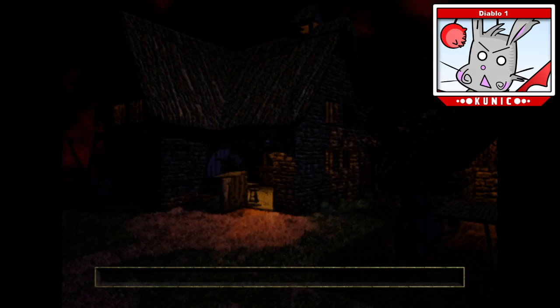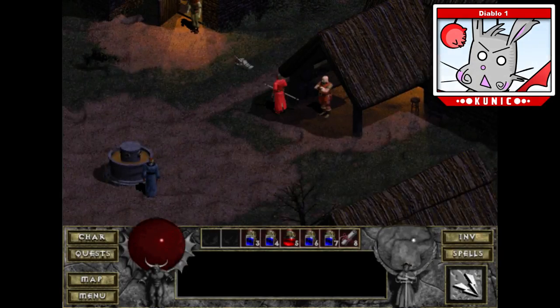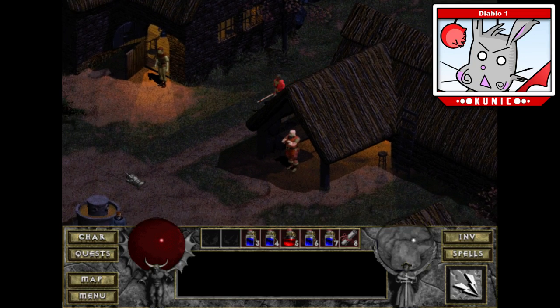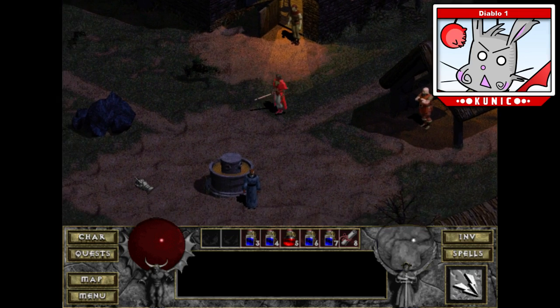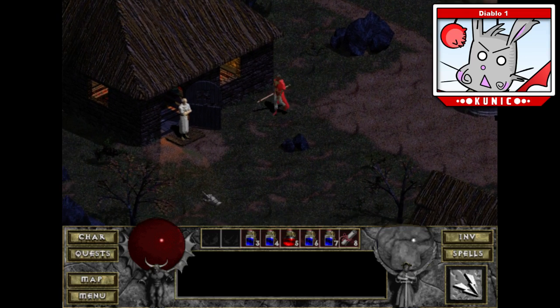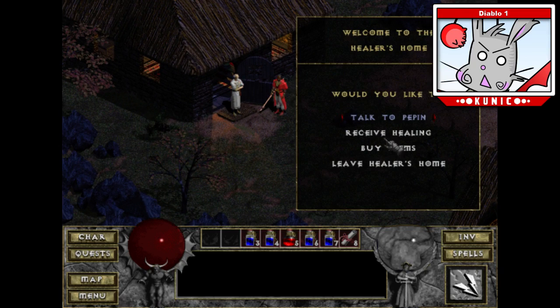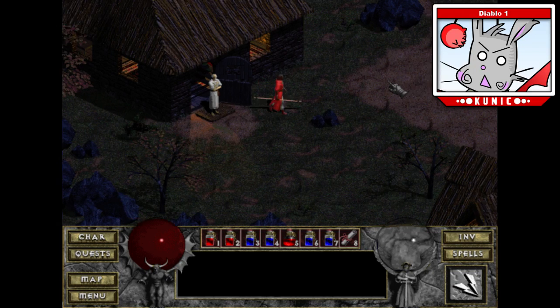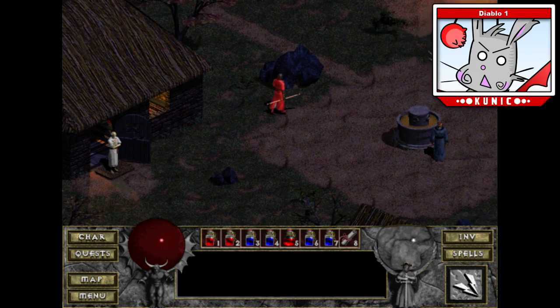We're going to play on Koenig again. We're doing pretty good — I need to buy some potions before I head out. Divination — that might not be so bad. A scroll of healing isn't so bad either. Buy some potions of healing. And off we are.